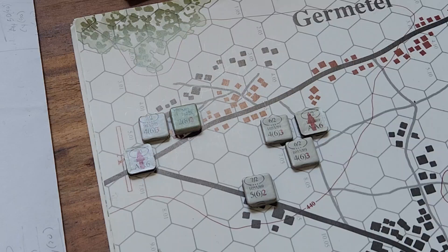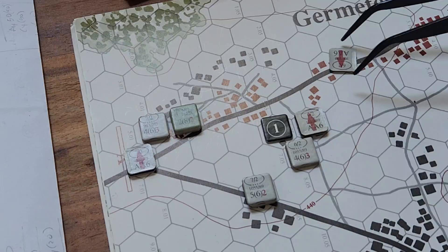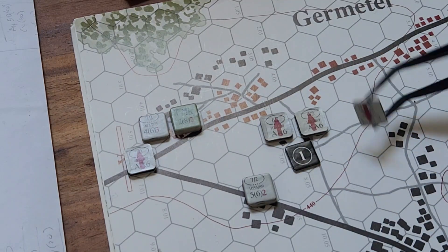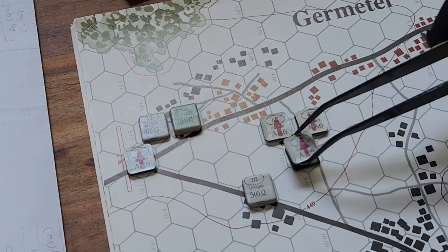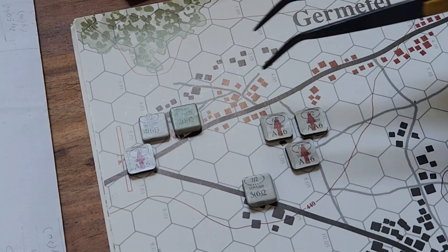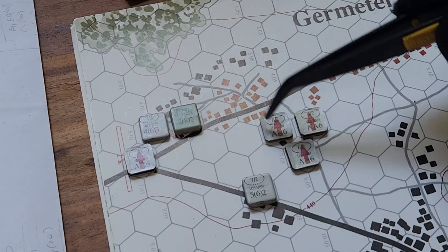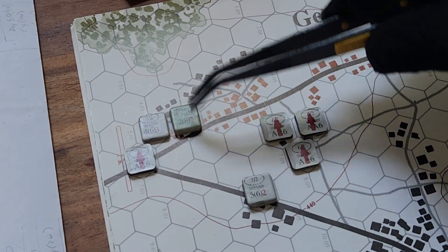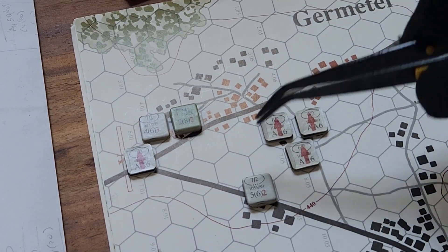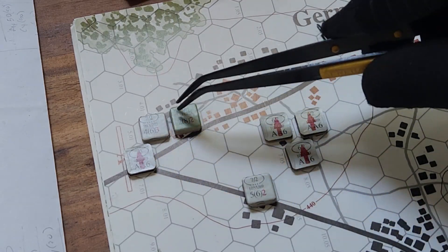We're going to do command phase — nothing. Second is mode determination. Let's get everybody that we want to do an assault, because with assault you can do multi-assaults. So after one assaults, you can do somebody else. This guy can come in and assault if he loses, then this next group can come in, and then this group until we eliminate that unit. We'll keep these guys in fire mode and bring these guys in assault.